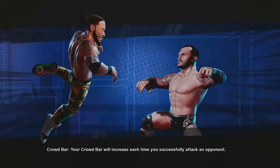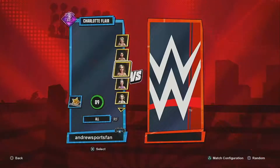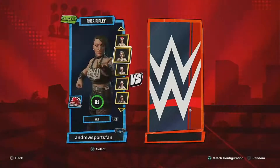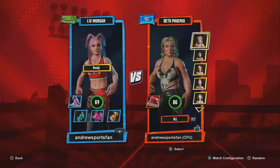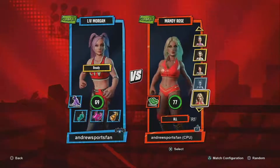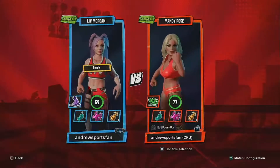Let's see what happens if I can try to do a women's match. Where's Becky Lynch? Okay — I guess I'll have to go with plan B then. I'm gonna do Liv Morgan taking on — let's see. Okay, I don't mind this: Liv Morgan taking on Mandy Rose. All right, this is not too bad.